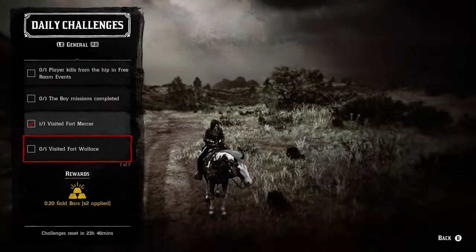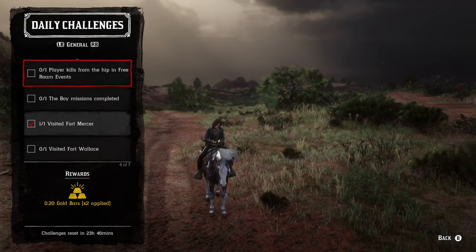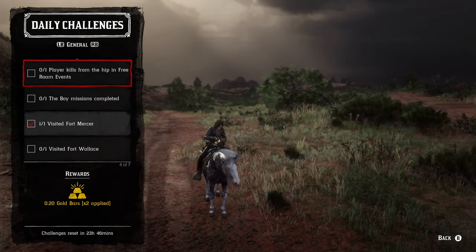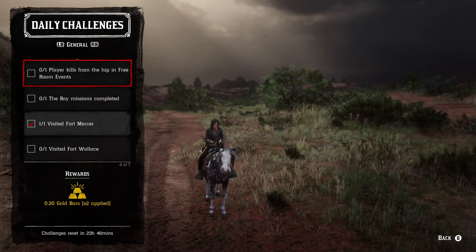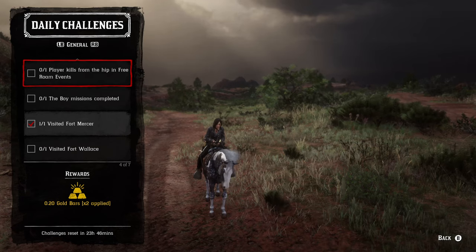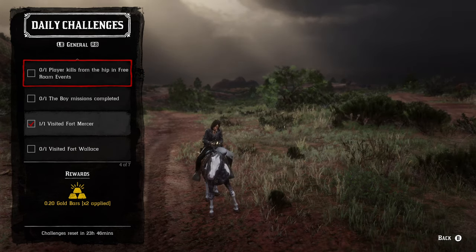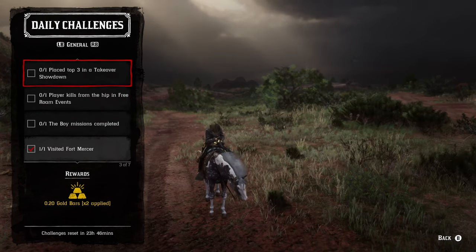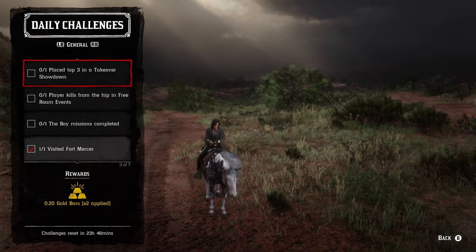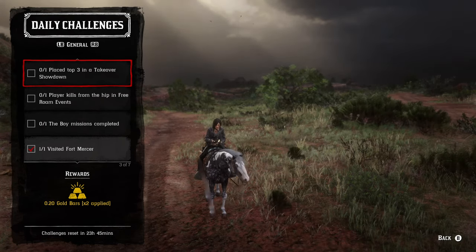The next challenge is one player kill from the hip in a free roam event — Cold Dead Hands, Railroad Baron, or Dispatch Rider are options, though Railroad Baron and Dispatch Rider are a bit harder since you're on a horse. There are other PvP events you can join too. It doesn't matter what weapon you use — just don't aim, that's all you need to do. You also need to place top three in a Takeover series.